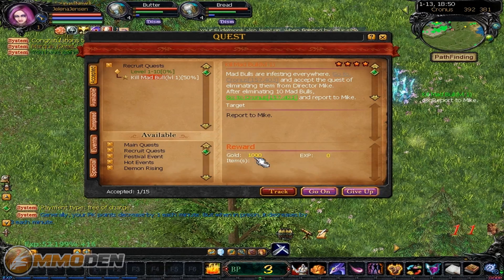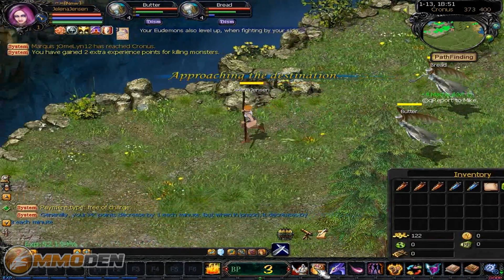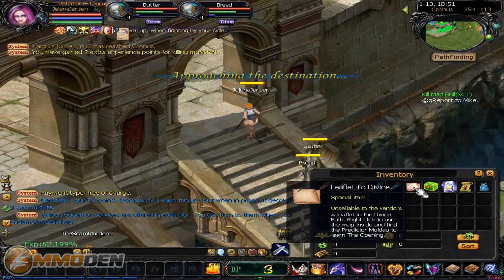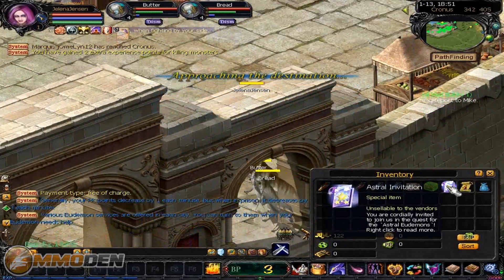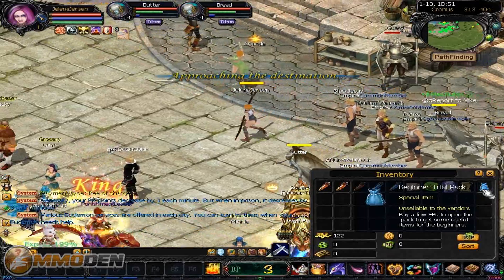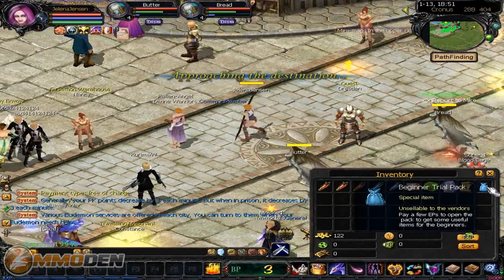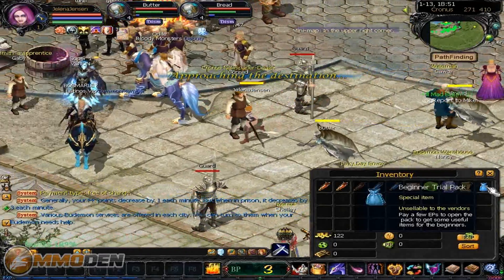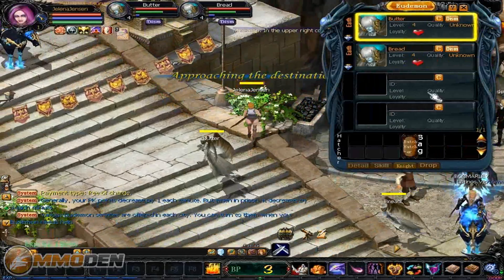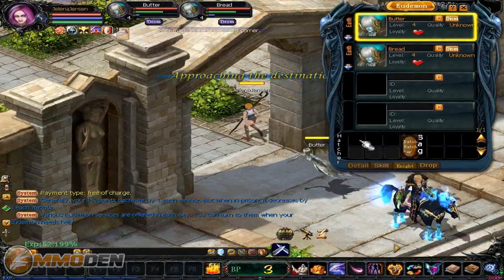So we can go right here, hit yes, hit go and off we go to talk to Mike. Now we can look at our inventory - we've got a bunch of starter stuff here: a leaflet, the Divine Path right-click to use. What's really funny is they've got this beginner trial pack, but if you want to open it up you actually have to spend some of the game's premium currency. Kind of slick on their part - they entice you with it. But you can look at your EU demons and get more of these guys and different eggs, then hatch the eggs.